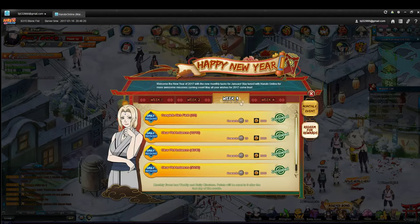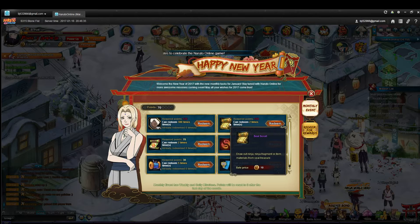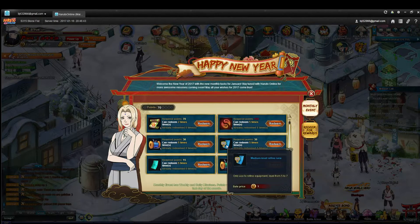For your monthly event, each week they'll tell you what you can do to get points, and you can then spend those points on different things. A lot of people use those points for either the cool ninja or for seal scrolls to unlock more ninja. I'm telling you that if you want to be competitive in this game, use your points on things that give you power — so the refinement runes.